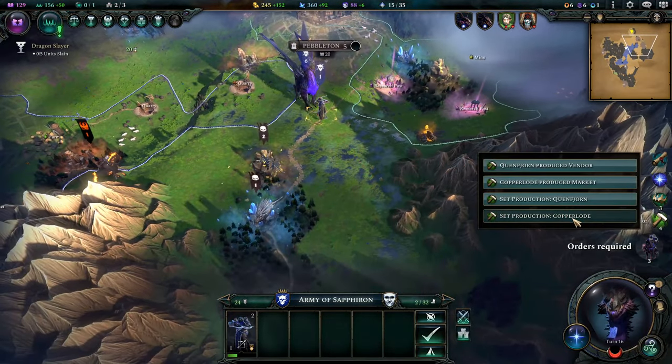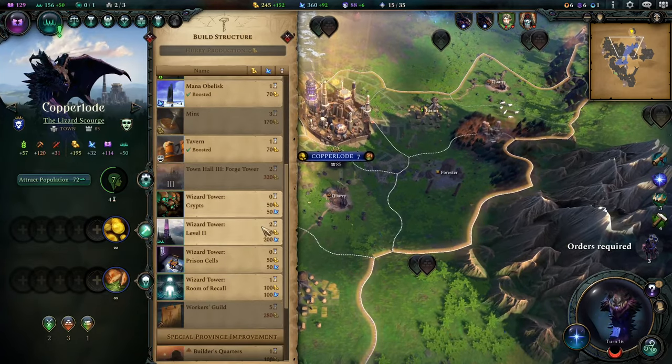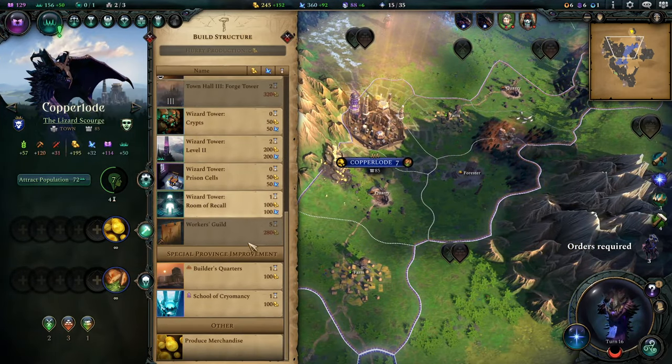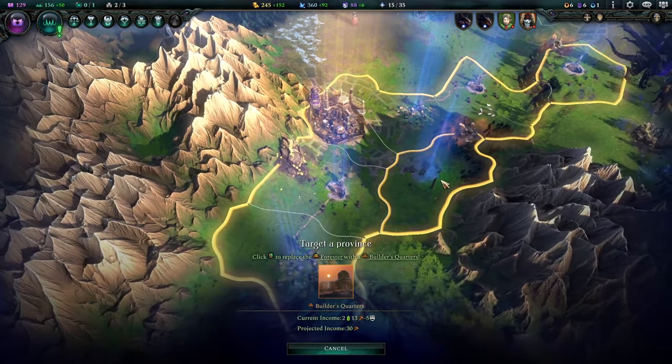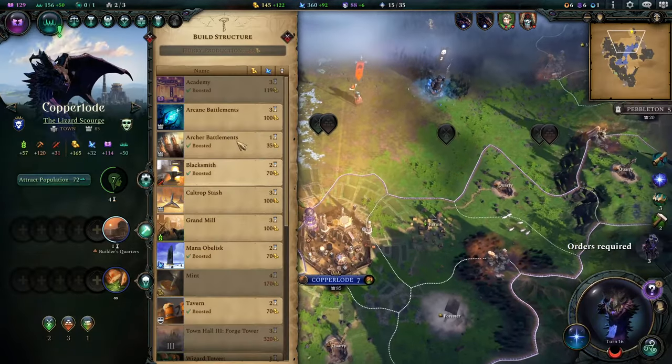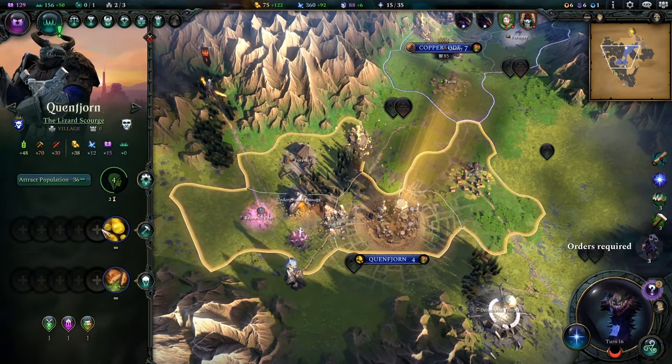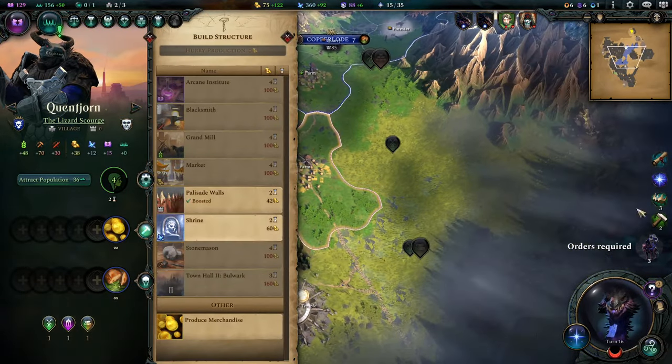A Monster Slayer tier 3 bow and a Crusader's Claymore — damn, dude. You're in some danger, bro — it's coming for you. Is there any way we could do the Builder's Quarters? We could do it right here but we need the Forester there. I see your hero — do you see him, the big man? He has a dreaded staff.